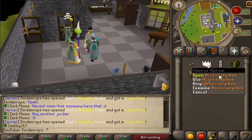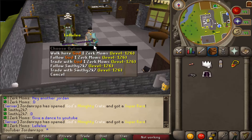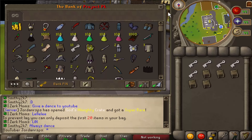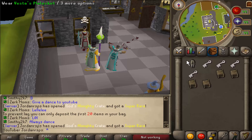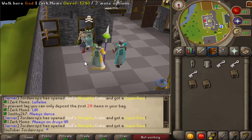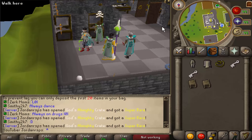An accessory box — what's this? Pretty cool. Pernix body, not bad, not bad. Hey, they're all dancing for the video, that's pretty cool! Another item to the place — let's see where else.